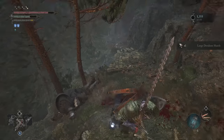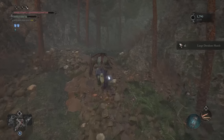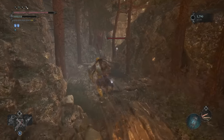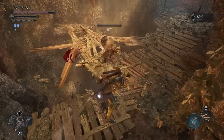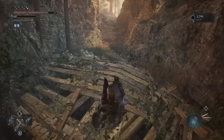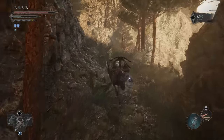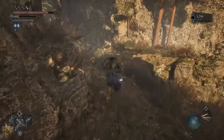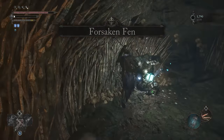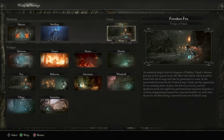All that's left is to go the rest of the way up the path, defeat one more Avowed enemy, then head to the nearest Vestige, which is the Lookout Vestige. From there, we can fast travel back to the Forsaken Fen Vestige and start the process over again.